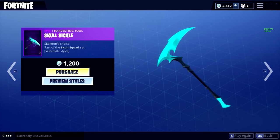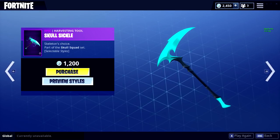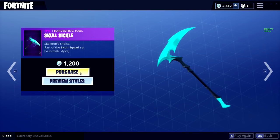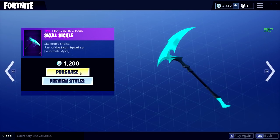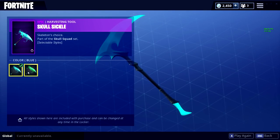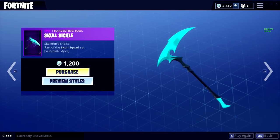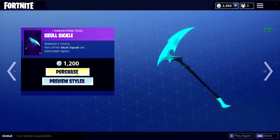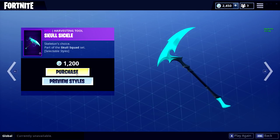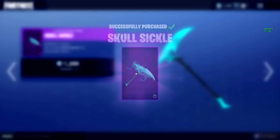I do have some V-Bucks left from my $100 Battle Pass purchase. So I think I'm going to go ahead and do it. We might have to pull the trigger and buy the Skullsicle — Skeleton's choice, part of the Skull Squad set. There we go — we just bought the Skullsicle.